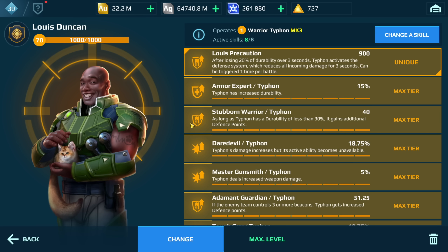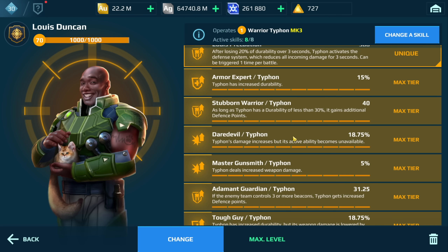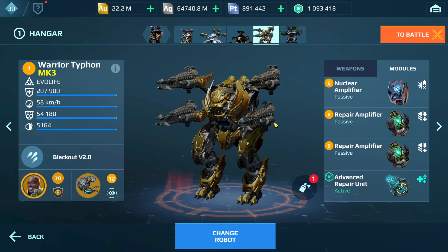We have the Louis Duncan, not the River Chase. The thinking behind this — again, because of the change to the unstable conduit — is I'm strengthening the Typhon by applying more resistance. We have resistance here, Stubborn Warrior, Adamant Guardian, Tough Guy, and of course the Daredevil with Master Gunsmith. This build is pretty nasty — you'll see when we get to the gameplay. I'm going to play a game using this build and then show extra gameplay footage so you can see just how effective it is.